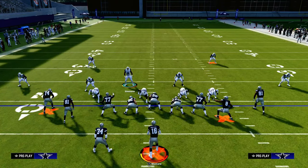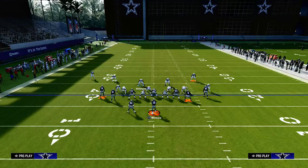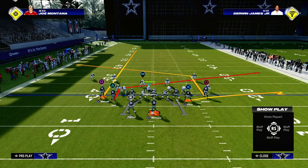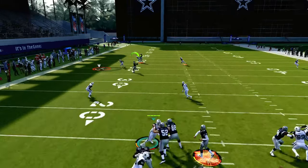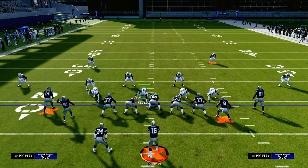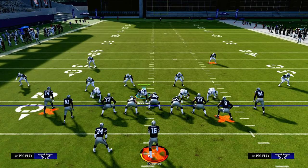Another route that's never going to get open against the Mabel is slot apprentice posts — one of the best routes in Madden this year and for the last several years. We'll run the slant-post concept, and as you'll see, that post runs right into the cloud flat. The whole point of Mabel is to force your opponent to throw in the middle of the field and run routes like curl routes or seam wheels to beat it.